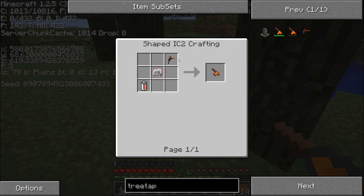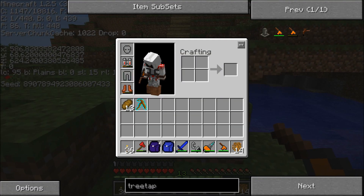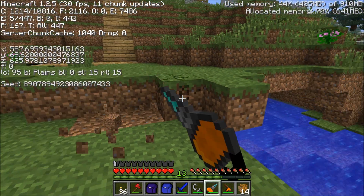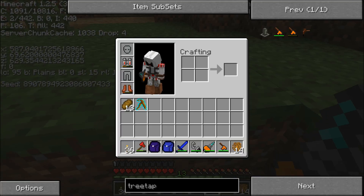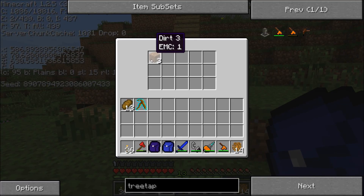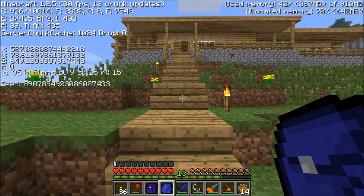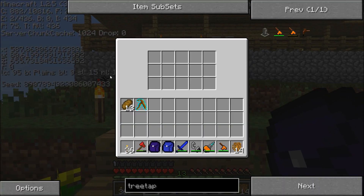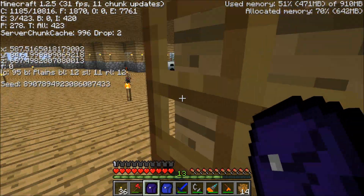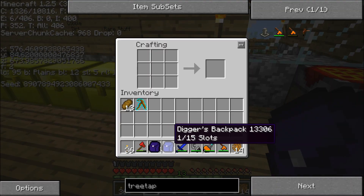This is the crafting recipe — pretty easy to make. The backpacks are a little bit more involved. For example, if I mine some dirt blocks, it's not going to go into my normal inventory, it's going to go into my digger's backpack. As you can see if I open it, it's right in there. I made these because that makes mining a lot easier — my miner's backpack gives me 15 more slots to put all my ores in when I go mining.